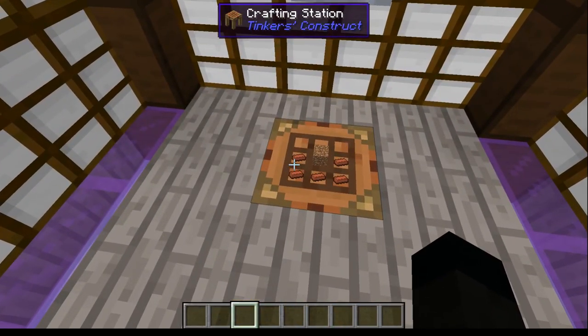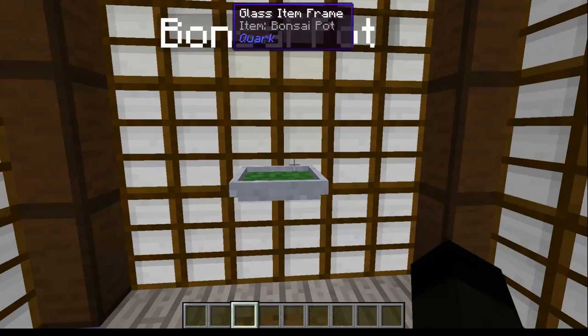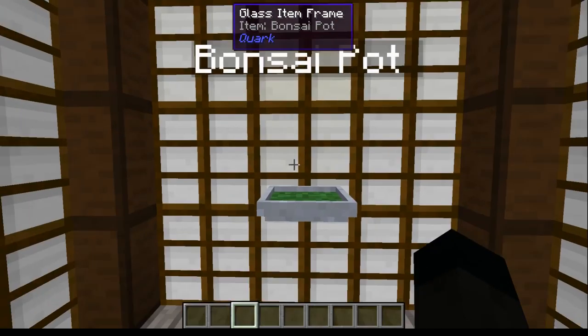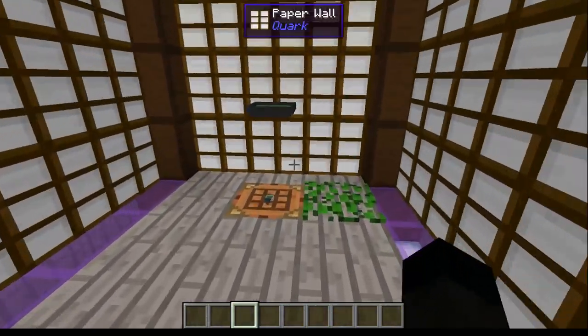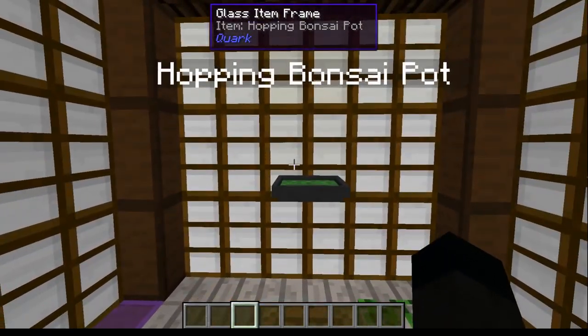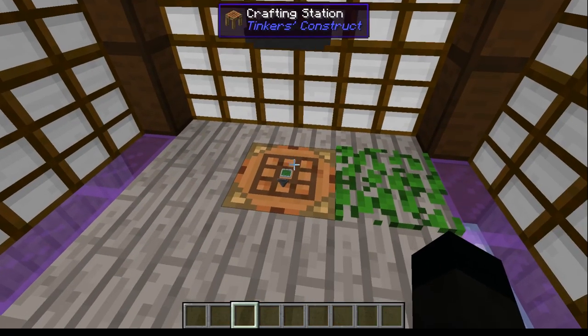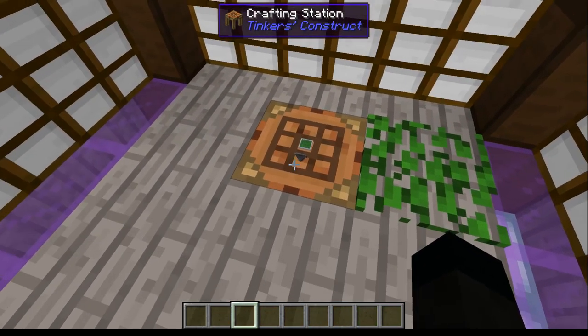This is the Bonsai Trees mod by Dave Anonymous. You can make a bonsai pot very simply with some bricks and some dirt. There's also an additional item - the hopping bonsai pot, which is just a bonsai pot and a hopper. Very simple - two blocks, that's all it adds.